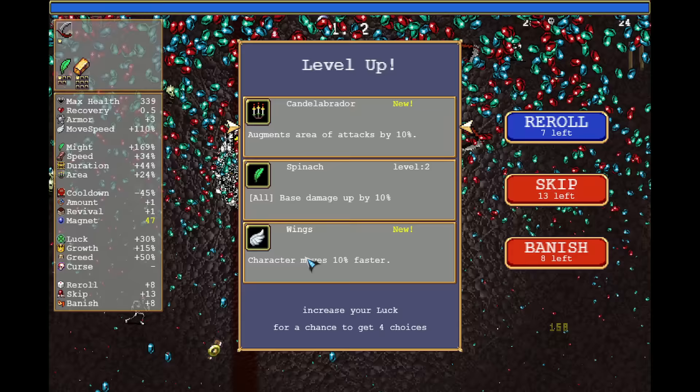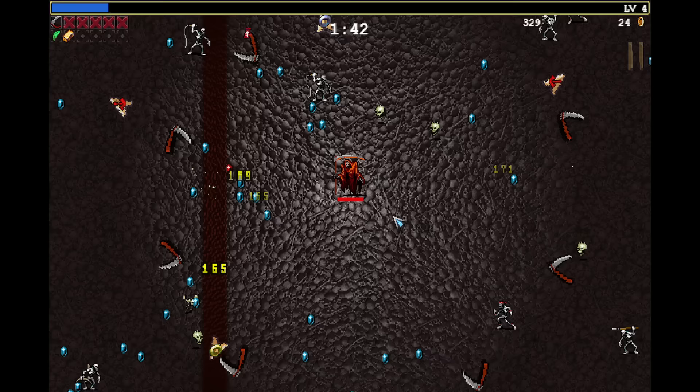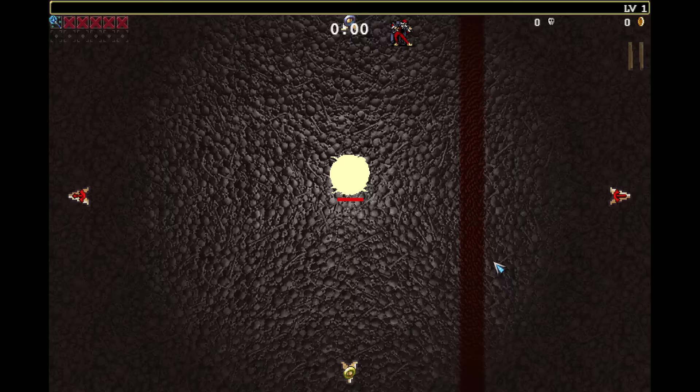With a bad level-up choice you can simply reroll. I will go for the spinach here. Given that we have 169%, it doesn't make a ginormous difference, but yet again a kill around 130 seconds — very close to the Heaven Sword result. The weapon is weaker but since we have so much movement speed we got to the ball very early.